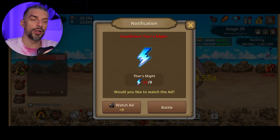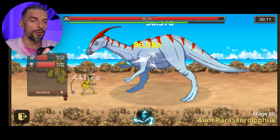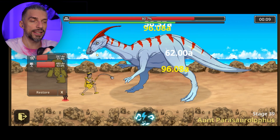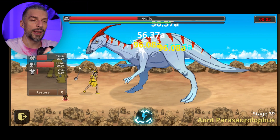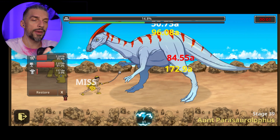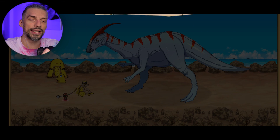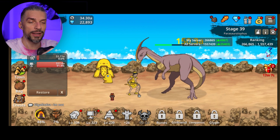To defeat a boss you need enough DPS, health, and time — the timer is in the top right corner. If you can't defeat the enemy in time, you lose. In this scenario we just about have enough time but we probably won't have enough DPS. Even though we're not dying, we'll still lose because we won't do enough damage. Almost did it, but no.